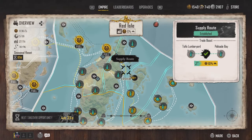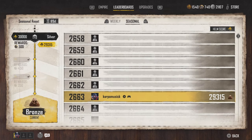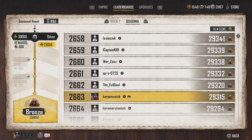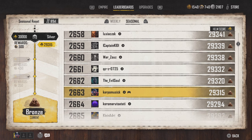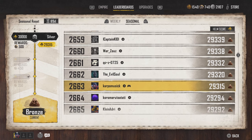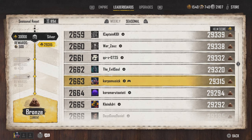The end game is all about gold, and the gold is actually tied to sovereigns. As you can see on the left hand side of the screen, there are tiers — there's weekly and there's seasonal. Right now I'm at bronze and I'm at 29,315 as far as my progress is concerned. You'll see I have rewards and there's a threshold where I'll go to silver.